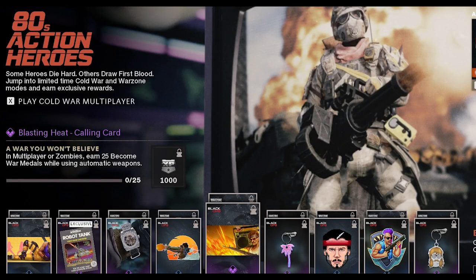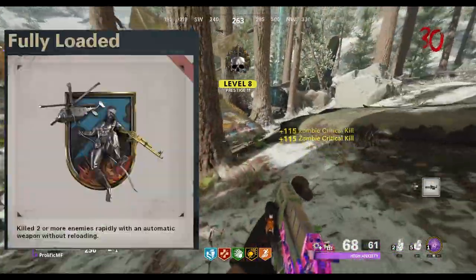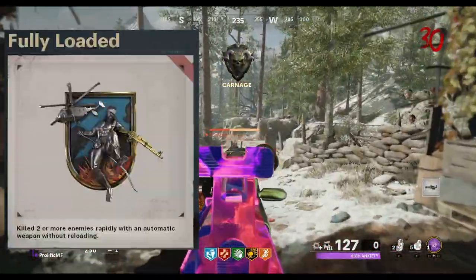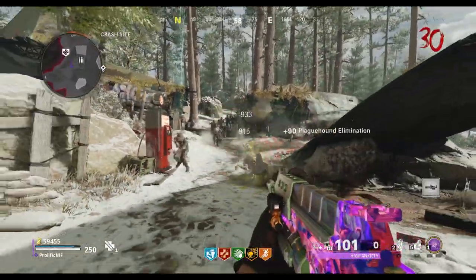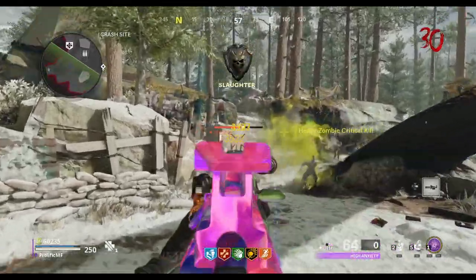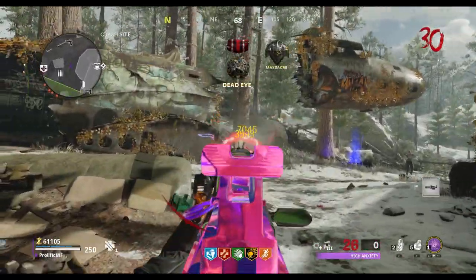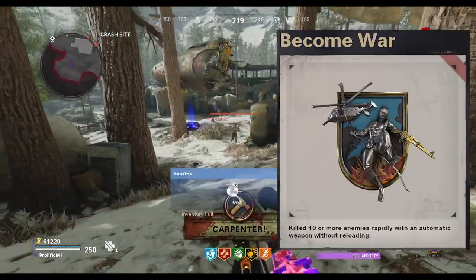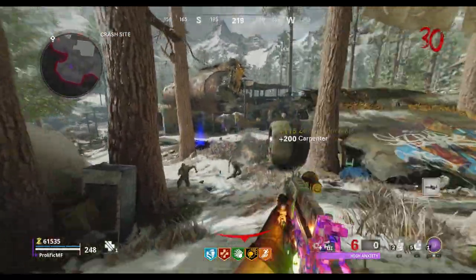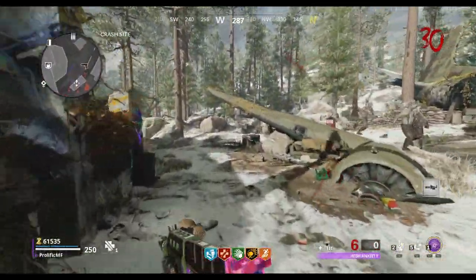The next challenge is to earn 25 Become War medals while using automatic weapons. In multiplayer, this means that you need to get a double kill or more without reloading an automatic weapon, like an SMG, assault rifle, or an LMG. For some reason, this medal in multiplayer is actually called Fully Loaded. But in zombies, the medal is called Become War, and to earn one, you need to kill 10 or more zombies rapidly without reloading an automatic weapon. You'll smash these out in zombies by using an LMG or any auto weapon with an insta-kill active.